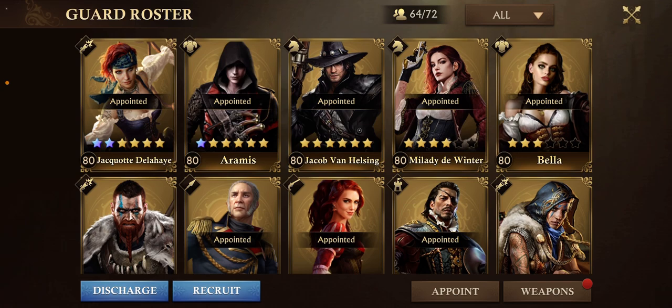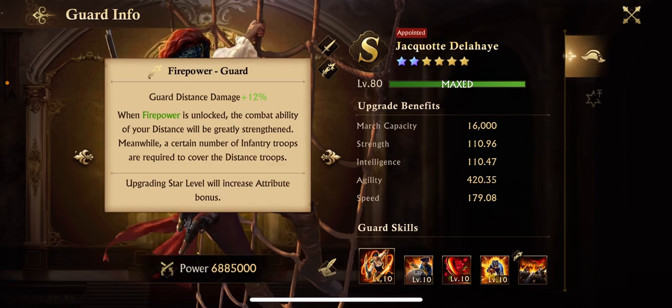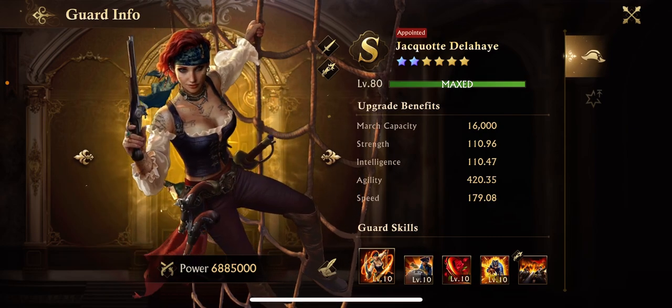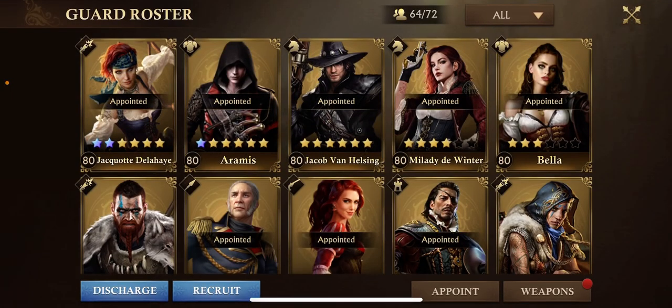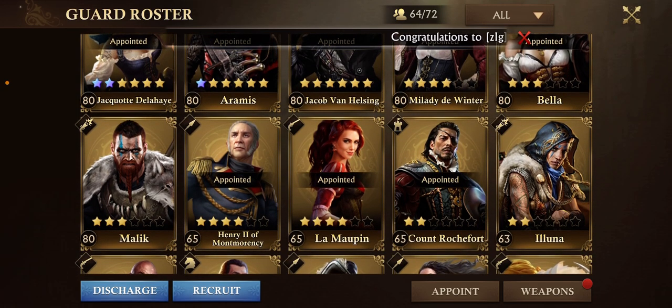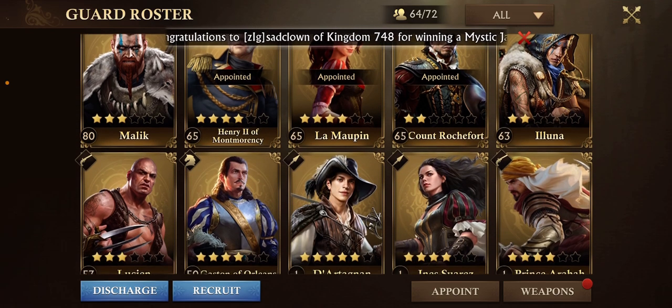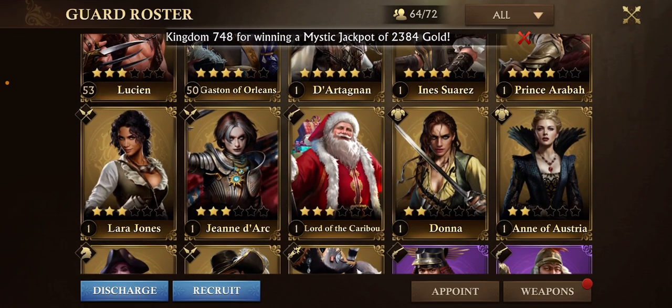The next type is the firepower guards. Jaquette is a great example — she's a firepower guard. When you're looking at Jaquette, you look for other firepower guards to match with her: Jaquette and Malick, Jaquette and Luna, or Malick and Luna, which is already known as a pretty devastating march. There aren't very many firepower guards.